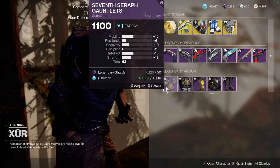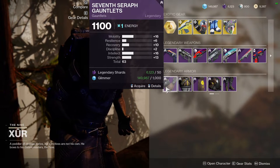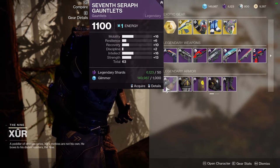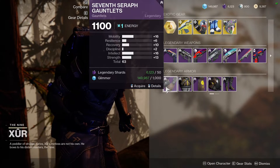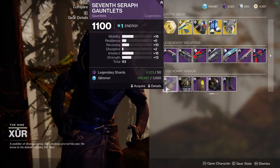If I had to choose, it would be Resilience, Recovery, and Intellect — those are the stats I really always try to go for on my Titan. This one hits almost all the marks. Recovery at 10 doesn't really bother me if Resilience was a little bit higher. If the 16 was actually on the Resilience, I would pick this up, but no. Mobility is way too high at 15.